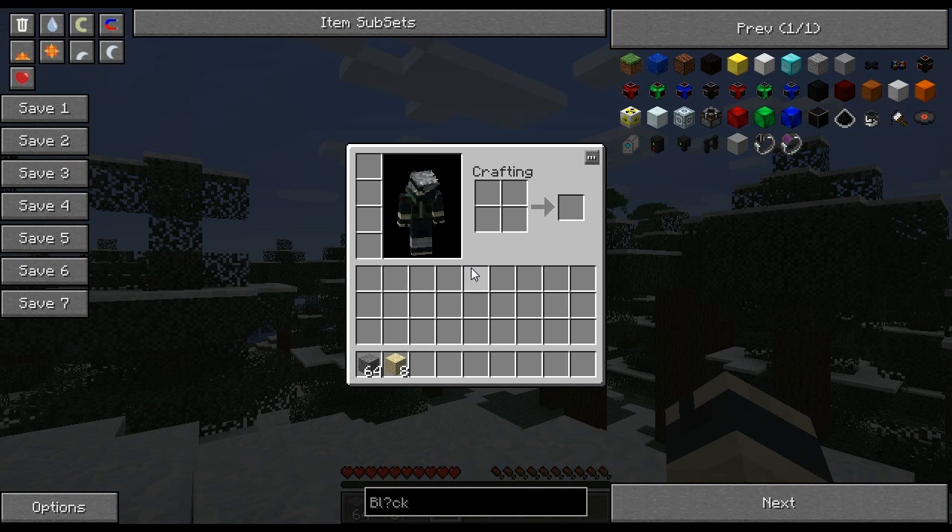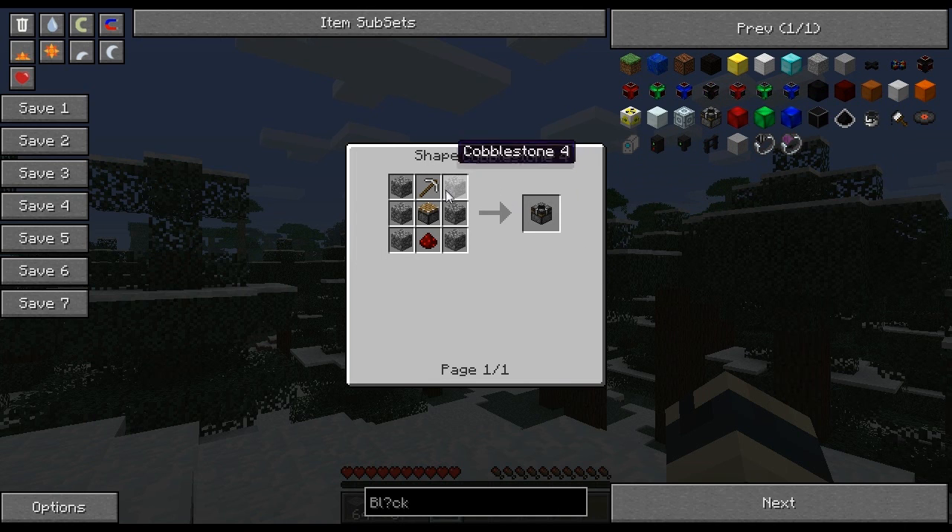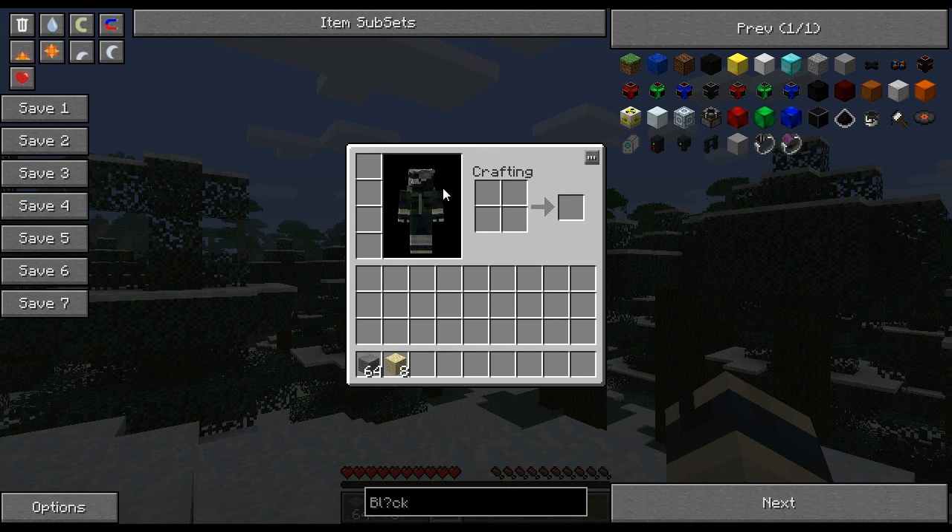One important thing to note is that in the current version for 1.2.3 of NEI, anything in Industrial Craft — you cannot use recipe mode. You can grab items, but you cannot find the recipe; it simply crashes Minecraft. They did fix it in 1.2.5, so when NEI is updated it will be fixed. To remove your search, simply right click on the search bar. NEI is a really solid tool to use when you need recipes for survival mode or blocks for creative mode.